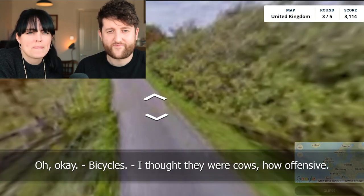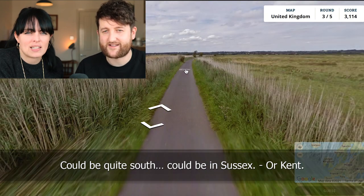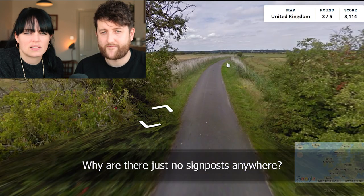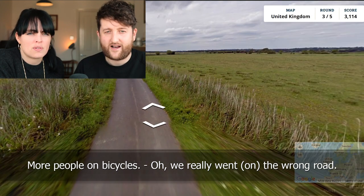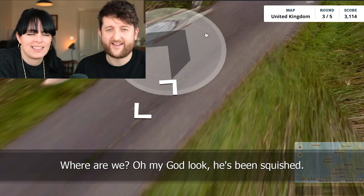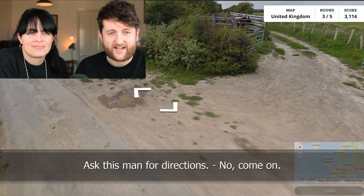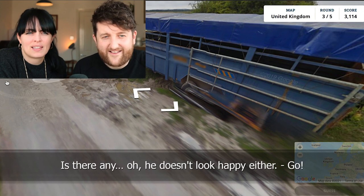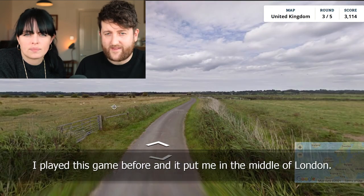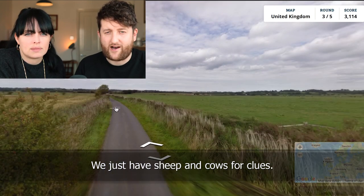Bicycles. Cows. Could be in Sussex, or like outskirts of London. That's my thoughts. Oh, there's just no signposts anywhere. More people on bicycles — oh, we really went the wrong road. Are we accidentally in Holland? Excuse me, mate — where are we? Look, he's been squished. Farm. But hold on — ask this man for directions. Oh, he doesn't look happy either. These people are not happy we're here. I played this game before and it put me in the middle of London. We just had sheep and cows for clues.